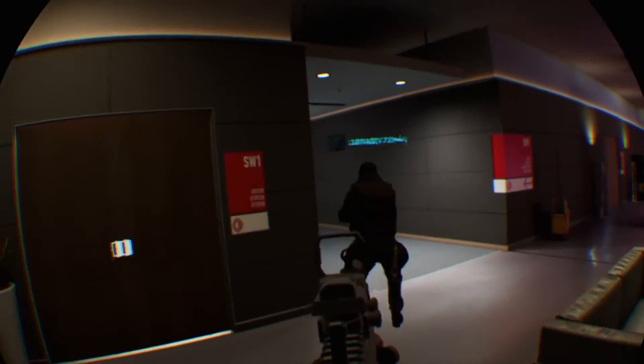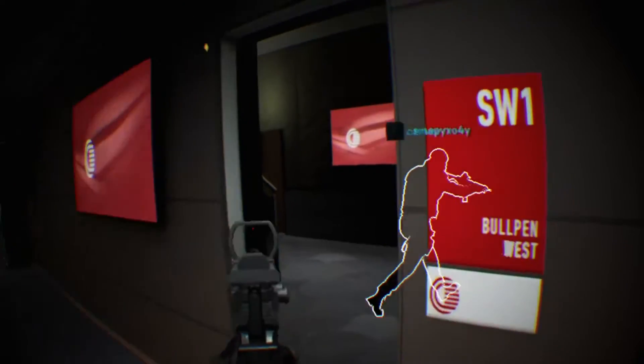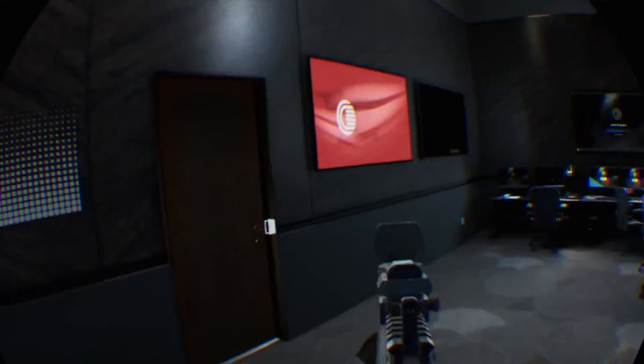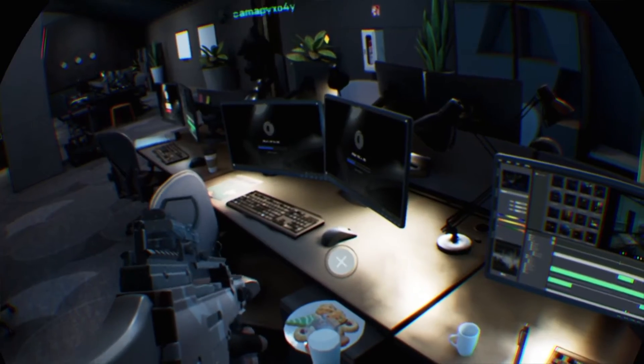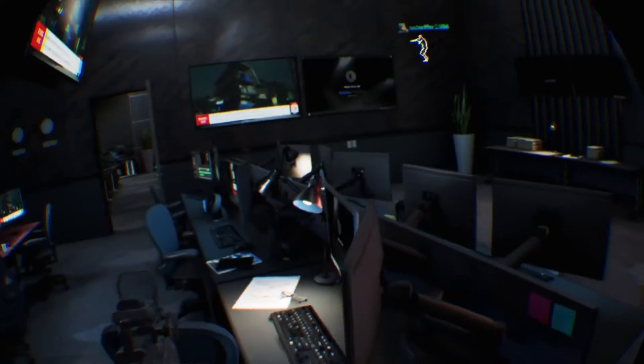You know the drill. Reach the firewall via access point to reveal the laptop coordinates and get me in the back door for the hack. Firewall decrypted. Laptop location is live. Lock and load.